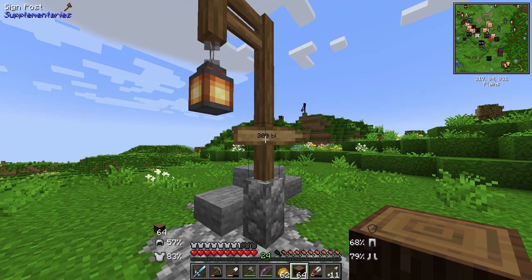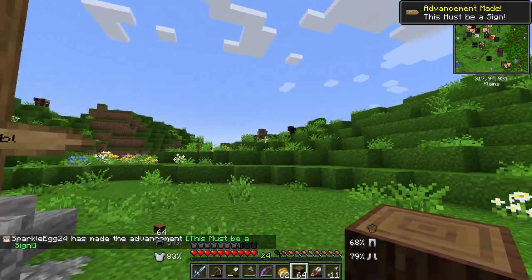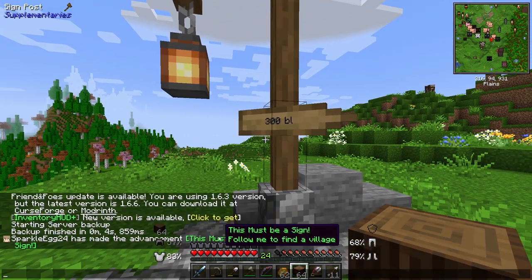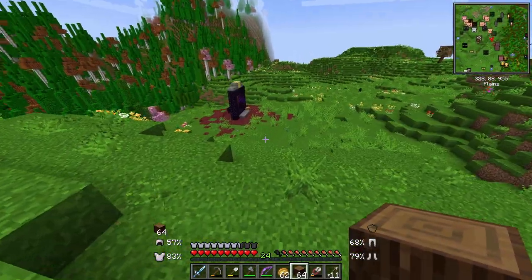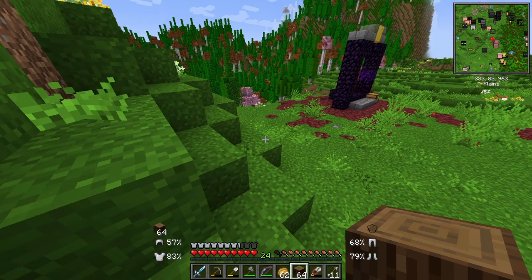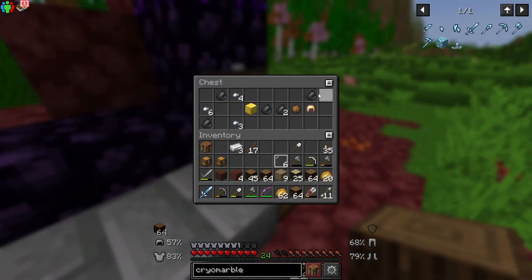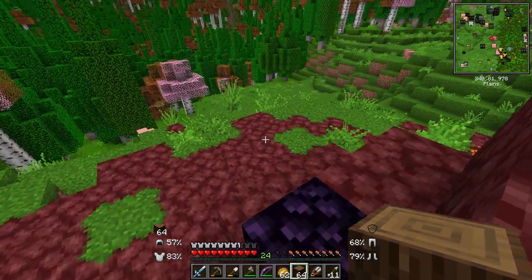There's a little sign over here that says 300 blocks — I think that means there's a village 300 blocks that way, which we know is true. And then there's also a little veron portal over here too. Maybe it has some special loot in it or something. The portal is almost finished, and I see a block of gold in there, which is pretty cool, but I'm just going to leave it there for now.